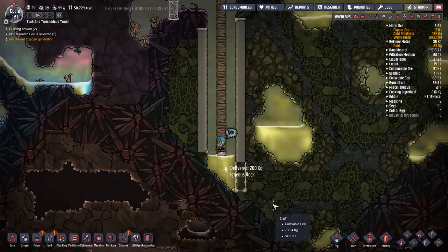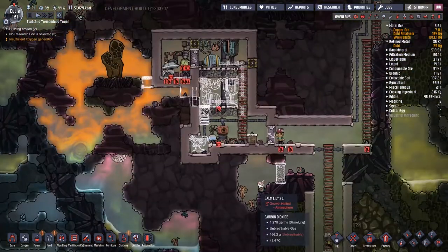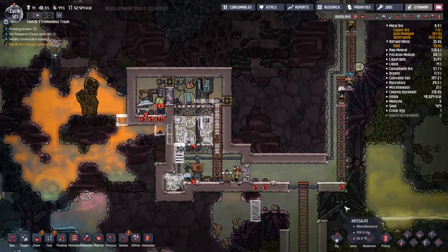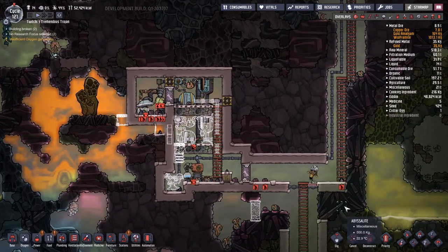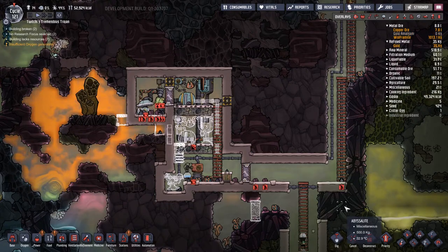Hopefully one of the highest priority jobs the janitorial team actually has is moving the bottles of polluted water to the polluted water dump site that we built a little while ago. The containment on the natural gas generator seems to be pretty spiffing - definitely the way that we want it to work. We're just waiting for a final few items to get put into place.